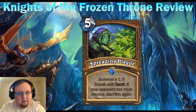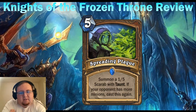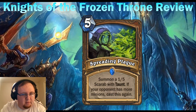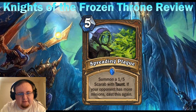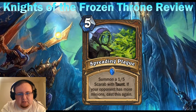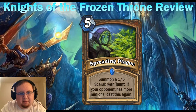The Scarab also comes back with the Hadronox deathrattle effect that summons Taunts. At five mana it's very expensive, so this card gains value through repetition. After each board check, if you're still lacking minions compared to your opponent it summons another 1/5 Scarab with Taunt. It keeps doing this until you have just as many minions as your opponent — it's not like Unleash the Hounds or Protect the King, which summon as many minions as your opponent has. This card only evens out the board state, it won't put you ahead.